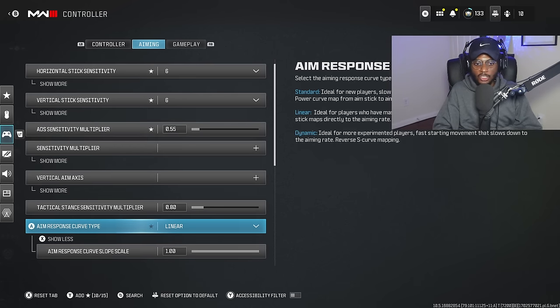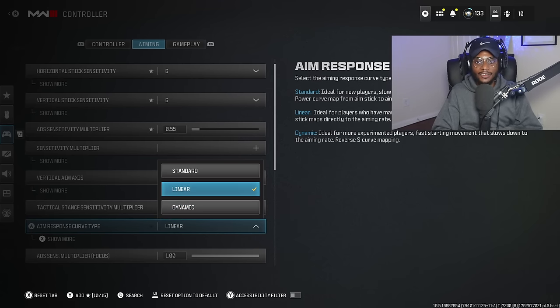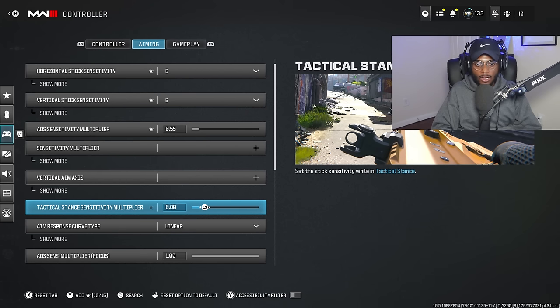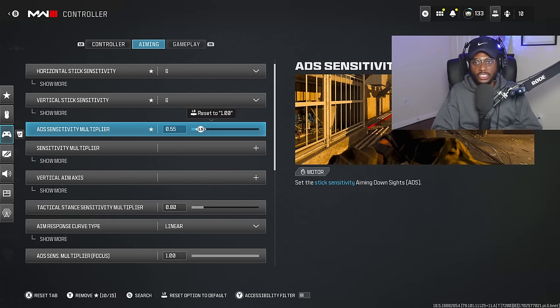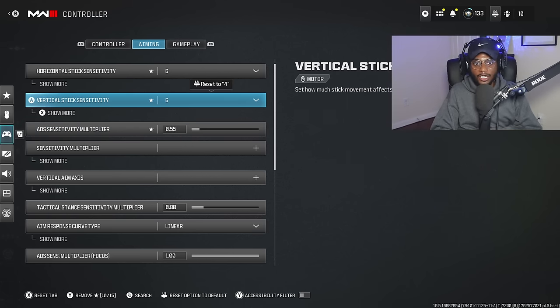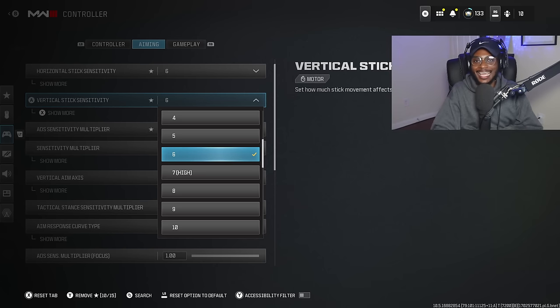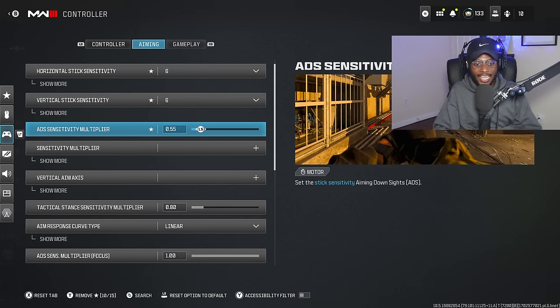I've also adjusted my aim assist response curve type to Linear. I used to play on Dynamic. Linear is going to allow you to have a locked-in aim assist rate so you can be as accurate as possible at longer ranges, and this is made a lot easier because we've reduced the ADS sensitivity in multiplayer. I recommend switching from Dynamic to Linear and reducing your ADS sensitivity in multiplayer — it's at 1 by default. Putting it at 0.65 is nice, but 0.55 is where things get really interesting. The window is between four to seven, and six is that nice middle ground.